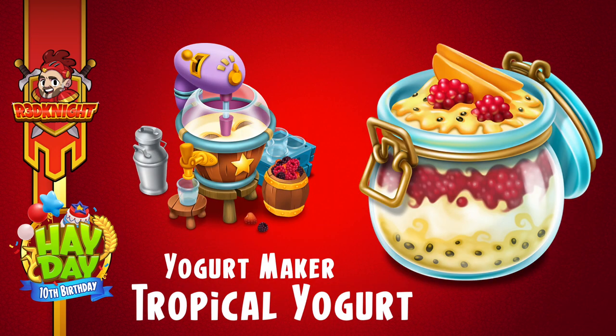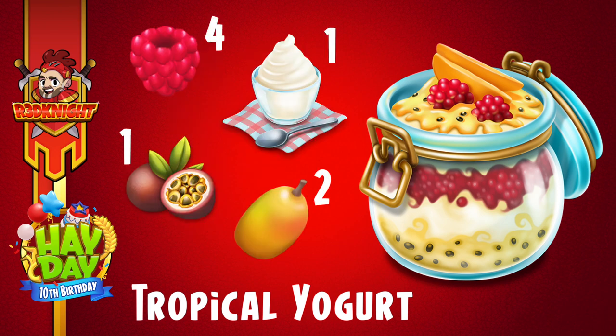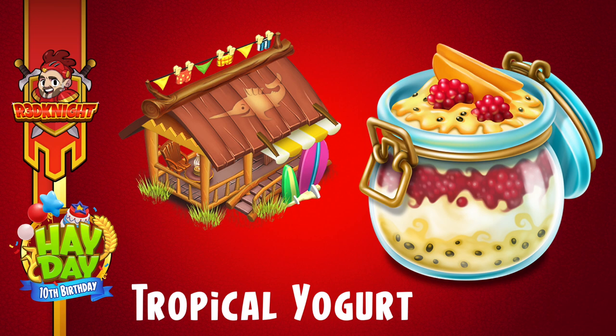The other dish I introduced yesterday was the tropical yogurt, made on the brand new yogurt maker machine, which I'll recap in this video. It looks scrumptious. This one is from level 109, takes 60 minutes — one hour to produce — gives 54 experience points, and four diamonds to speed it up. You'll need the basic yogurt, berries, mangoes, and passion fruits. Congratulations to everybody who said it was a mango yesterday — you're right! You can also sell this one in the town at the beach hut, so I think the beach hut is definitely the place to go.